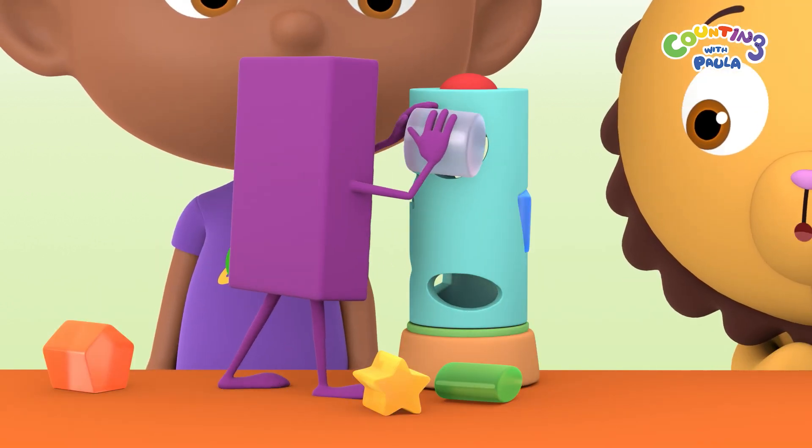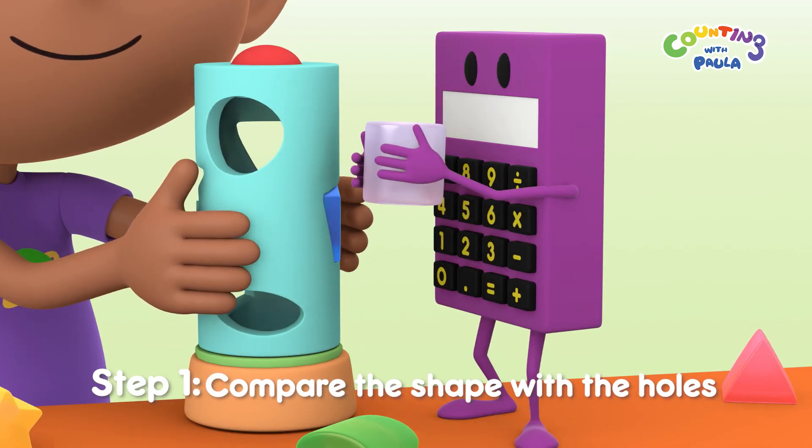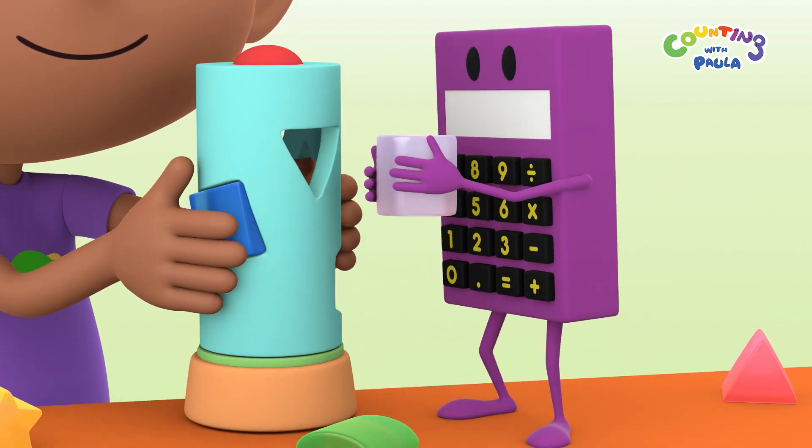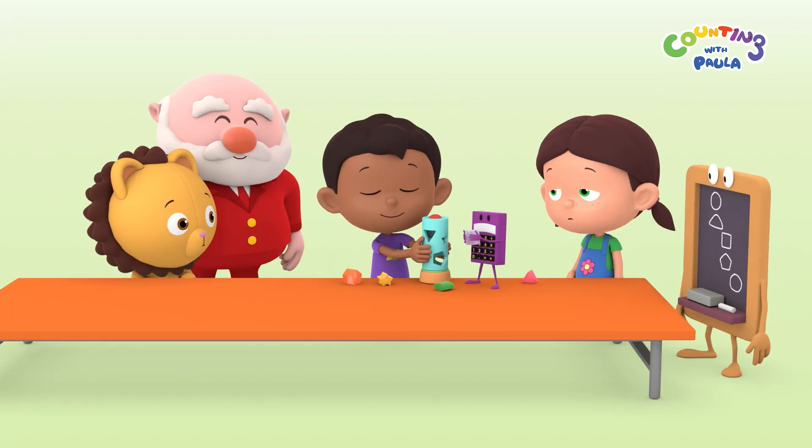These shapes are not flat like the ones from earlier. That's right, these are 3D shapes. Let me try it. There. Perfect. I don't think that'll fit, Calc. Step 1: Compare the shape with the holes. None of them seem to match. What if we can't find the correct hole?